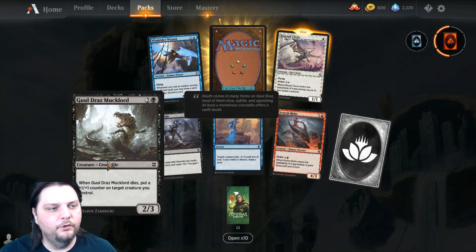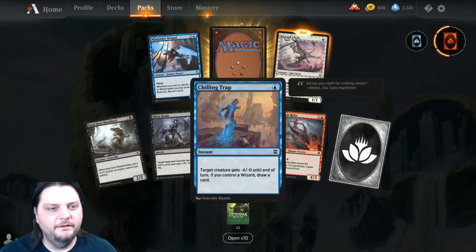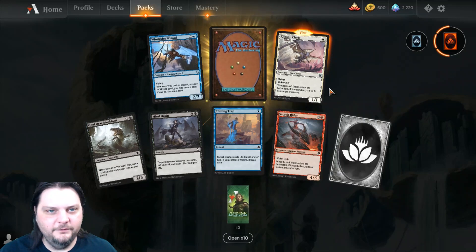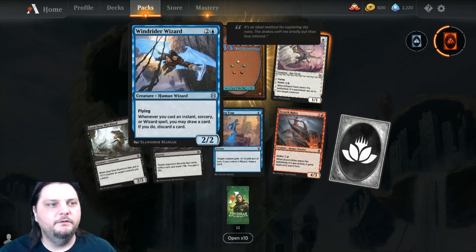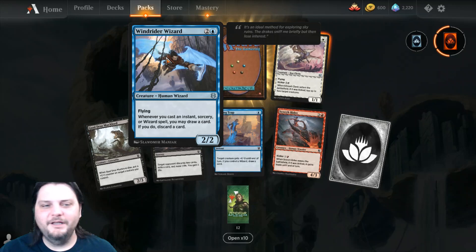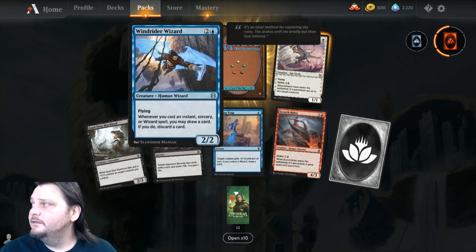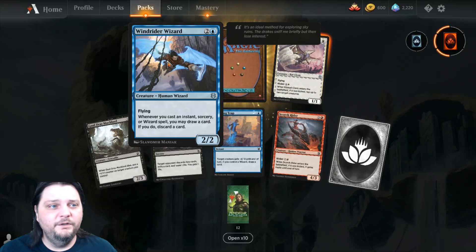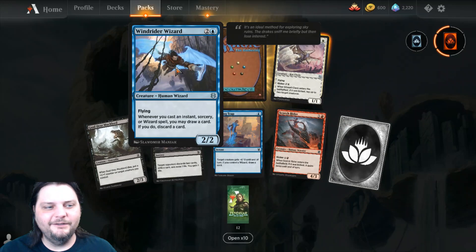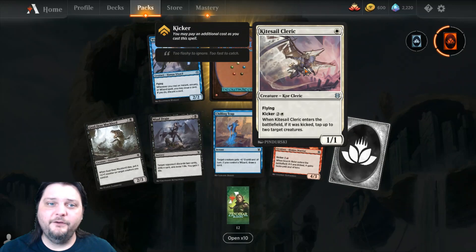Anyway, we got a Ghoul Drasmucklord. What a Mucklord. Mind Drain. Chilling Trap. Scorch Rider. Common wild card. And I got a Wind Rider Wizard — which has to be like an old school Metallica song, you'd think. Wind Rider Wizard is 2 and a blue for a 2-2 Human Wizard. Has flying — whenever you cast an instant, sorcery, or wizard spell, you may draw a card; if you do, discard a card.